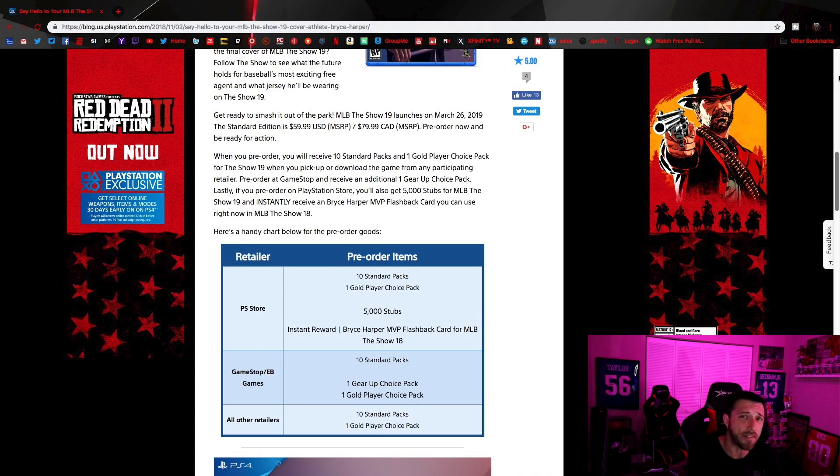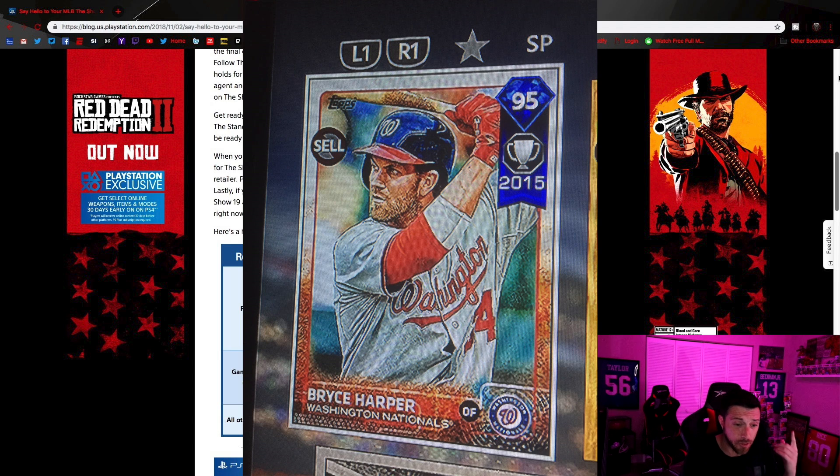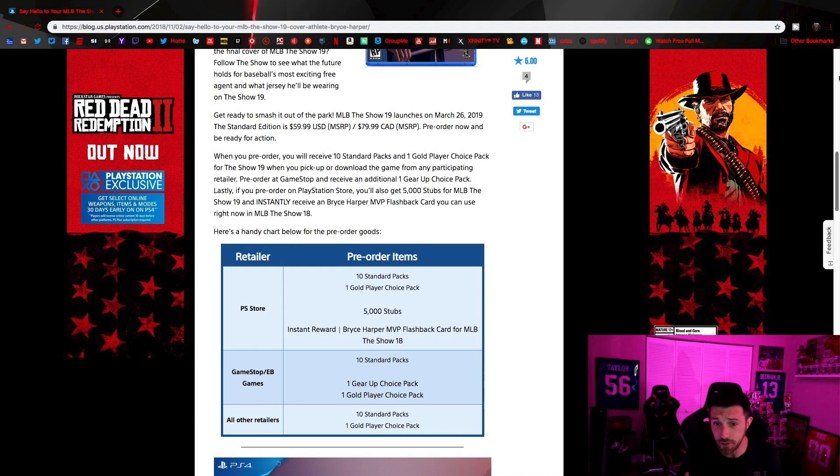If you go with the standard edition, you're going to get about 5,000 stubs if you get it online, but if you get it in store you get a gear up pack — I'm not exactly sure what that is. As new things come out and we start getting more details, I'll put out more videos. If you pre-order on the PlayStation Store right now, you do get a 95 overall Bryce Harper — I'll put him on the screen. It looks like a pretty good card.